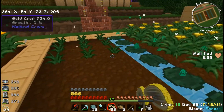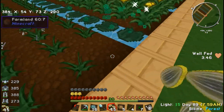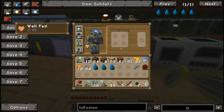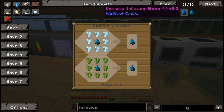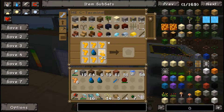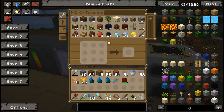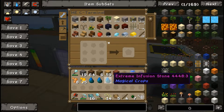That'll be more than enough gold essence to get that next tier of stone. Let's get those crops replanted. The master infusion stone requires diamond essence - I guess I could get some diamond crops going. Let's get the extreme infusion stone made for now. We need the strong infusion stone in the middle and the gold essence - and there we go, extreme infusion stone. I just made 10 of them, god damn it - that was a waste. But what's done is done. So I've got the weak, the regular, and the extreme.